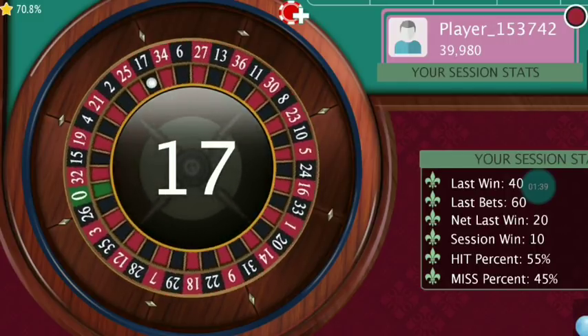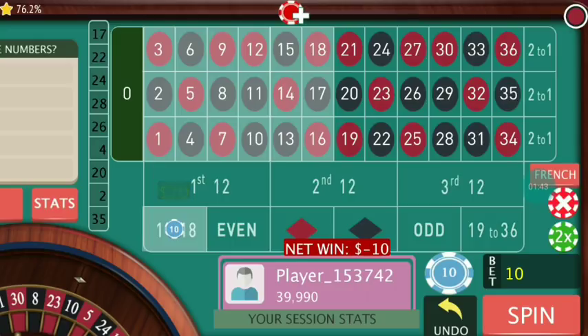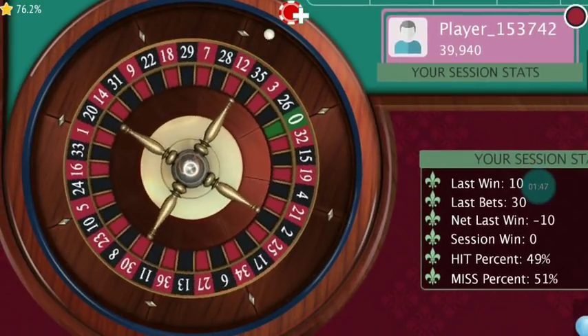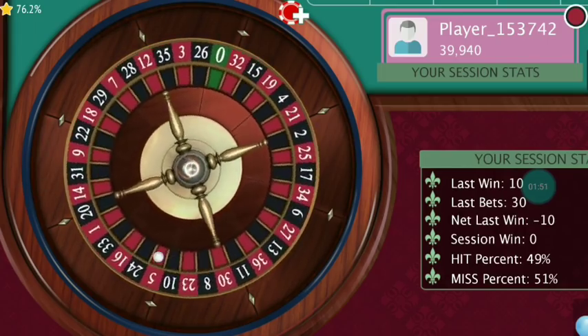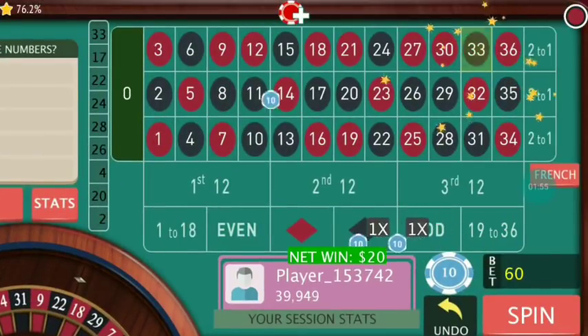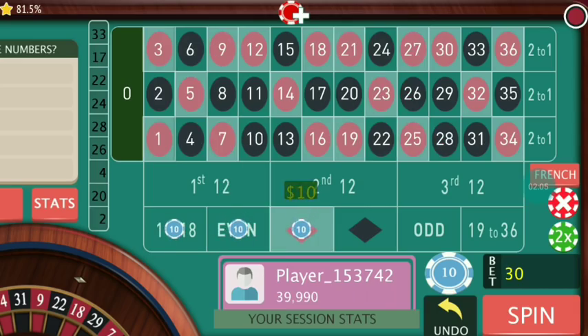It's 17 black and I lose. So this time two units — 20 dollars at all three places. I will follow the number of the last outcome. It's 33 and I win 10 dollars. Now the starting bankroll is 420, so start again.